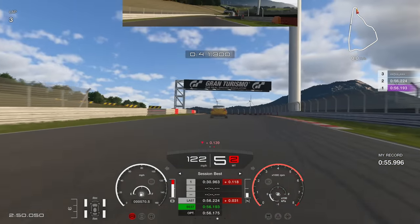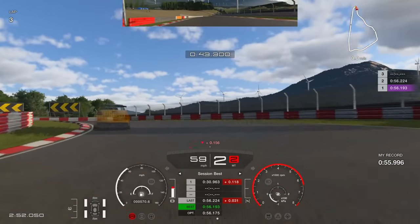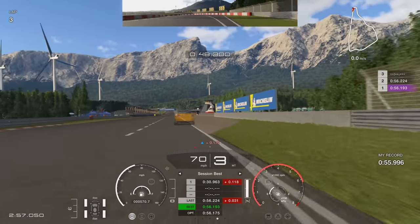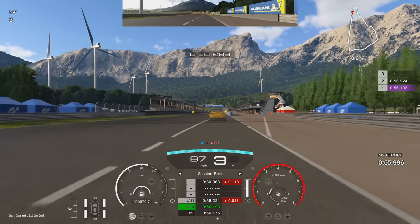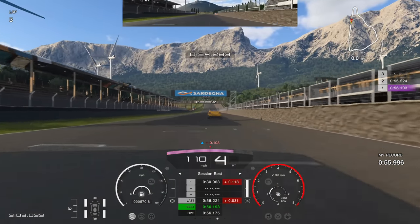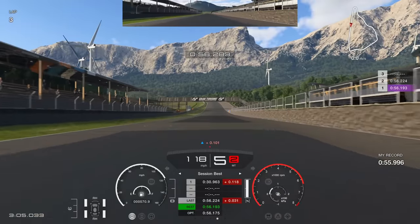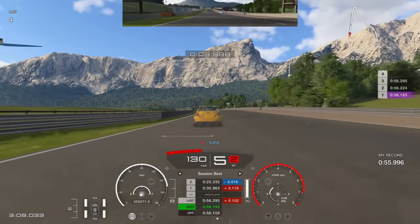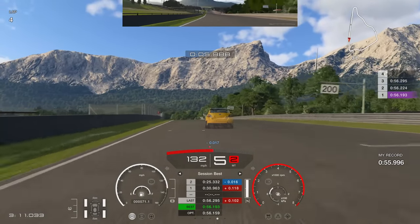Let's get into the guide. Try to stay reasonably tight to the apex on the final corner to get on the power early and get as much exit speed as possible before you start your lap. As you go over the line, get the car more to the center of the track and stay a little bit to the left — it's a slightly shorter distance so you actually gain a little bit of time for the overall lap.